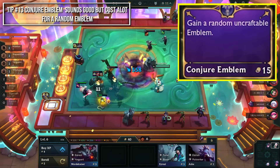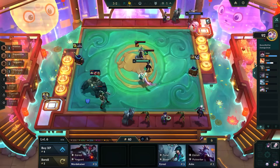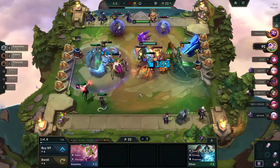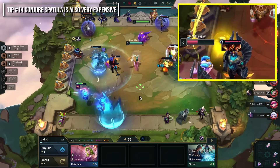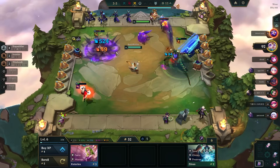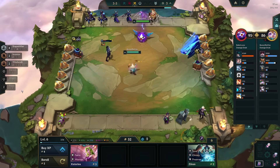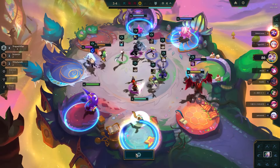Conjure Emblem gives you a random emblem, but if you look at the cost, it's 15 gold for a random emblem. If you're hard-forcing a comp, definitely don't take this — only take it if you're actually flexing your team. Similarly, Conjure Spatula costs 15 gold for one component, whereas components are generally 8 gold if you compare to Conjure Anvil. Only take the spatula if you really need a +1 of a trait, typically when going for a 9 or 10-trait.